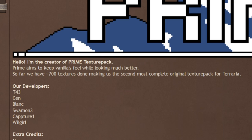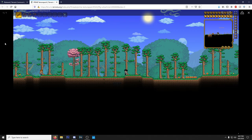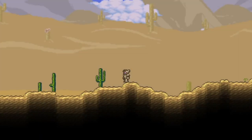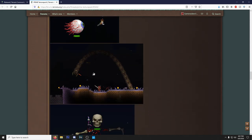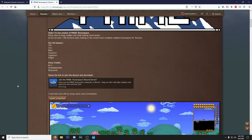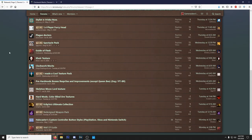Next up is the Prime texture pack, which aims to keep vanilla's feel while looking much better. They have 700 textures done, making it the second most complete original texture pack for Terraria. Off the bat you may not notice a lot, but look closer and everything looks nicely touched up — especially the dirt and grass, which I always thought looked ugly in vanilla. The desert is a great example. All the bosses are touched up too — the Eater of Worlds, Skeletron, all of them look great. I mess with this one heavy, and I can see myself using big texture packs like this in future regular videos.